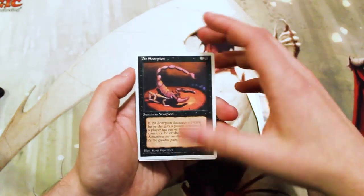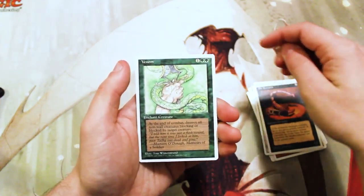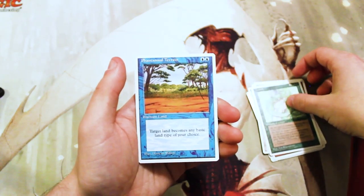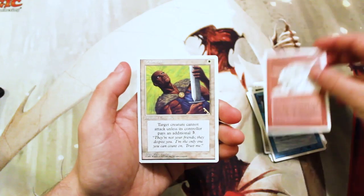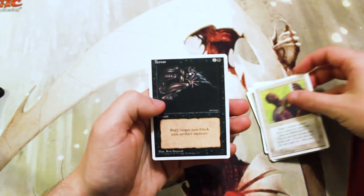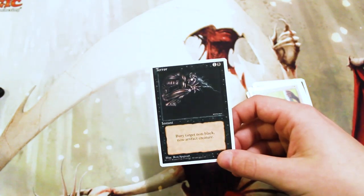A Mesa Pegasus, a Pit Scorpion, a Venom, a Phantasmal Terrain, a Herloon Minotaur, a Brainwash, and a Terror — another fantastic card.